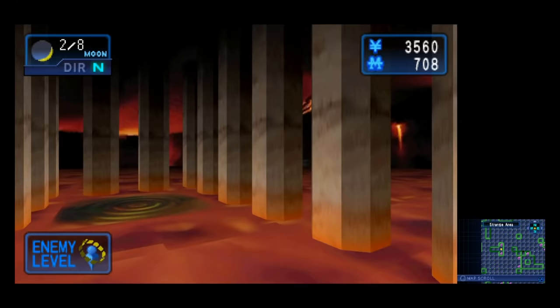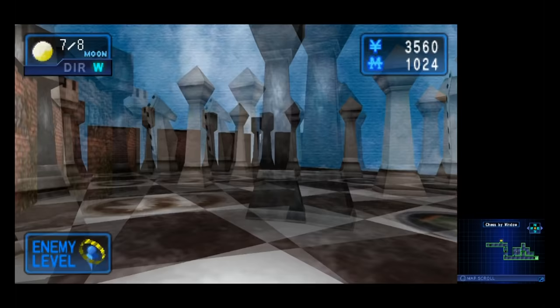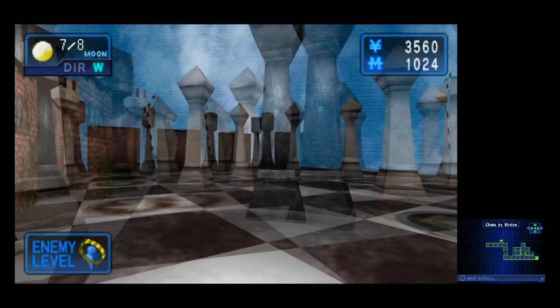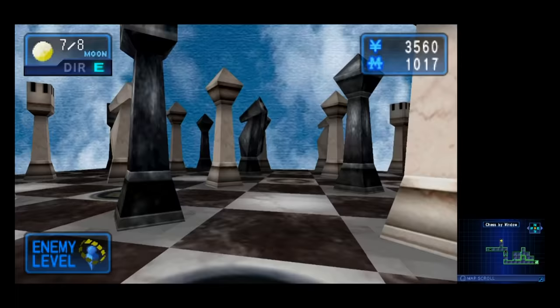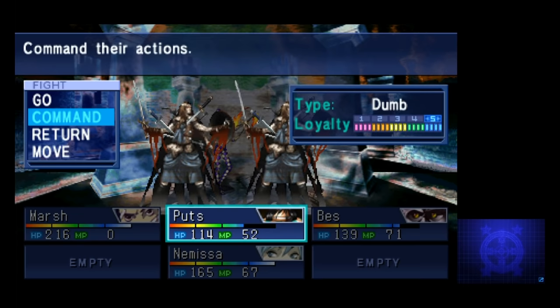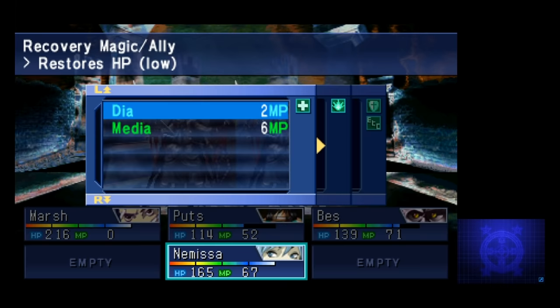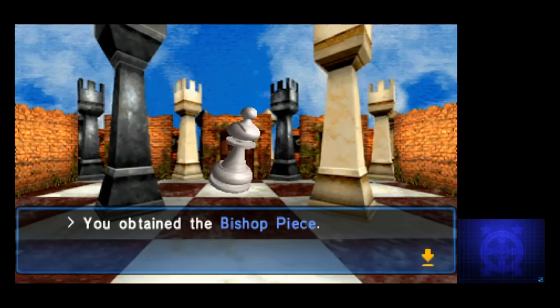The final area is this chess-themed world. The puzzle here is to walk on a chessboard following the pattern that a king piece would move. I don't know shit about chess, but thankfully the way forward is as simple as following little symbols on the floor. When you reach the end, you have to fight the Juggler. One of his moves prevents your party from using any sort of magic, so you need to make sure you have an item that can cure the mute status. Make sure you can survive a couple turns without healing, because you might run out of those stones if you're not fast enough.